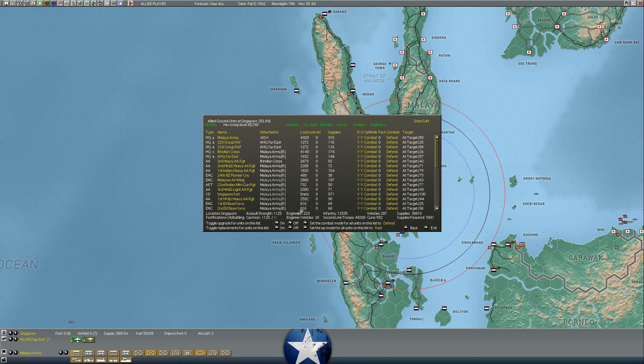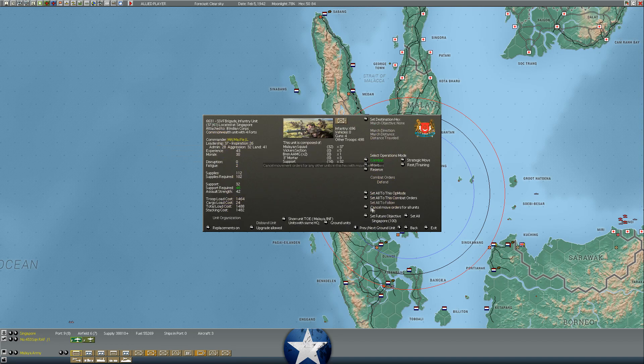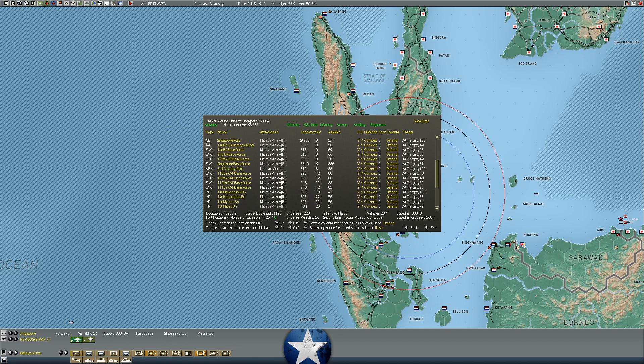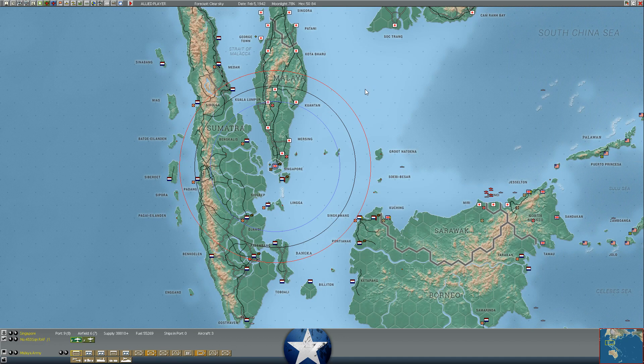The land defenses at Singapore are at about 1,100 defensive value. We have the 11th Indian, the 9th Indian divisions, the 22nd and 27th Australian brigades, the SSVF, Malayan brigade, the 2nd Gordon's Battalion, some smaller battalion fragments and Malay battalions. Not a lot of British troops. We pulled almost all the British troops out to India - that's colonialism, I guess. I didn't intentionally do that - I just diverted the British division that was on the way.